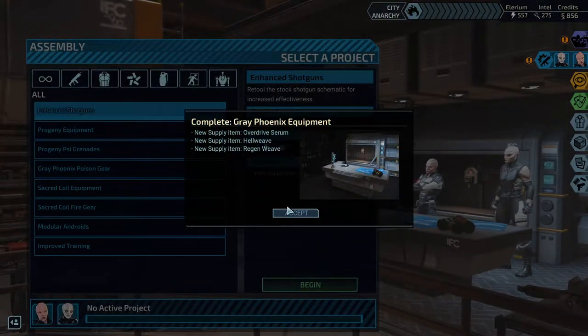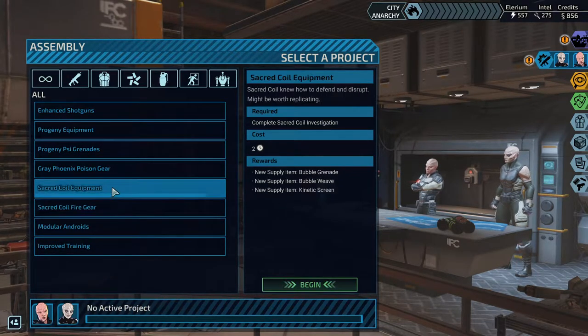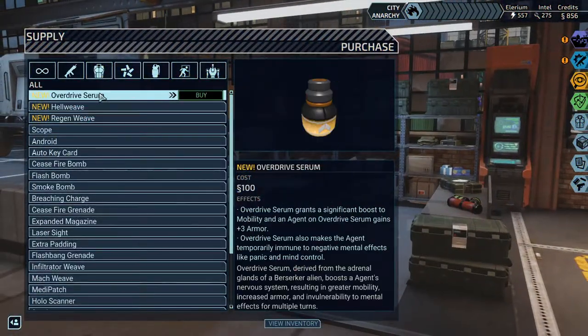New supply item: Overdrive Serum, Hellweave, and Regenweave. Sacred Core stuff, Dragon Rounds, Bubble Grenades, Bubbleweave, Kinetic Screen. Overdrive Serum grants a significant boost to mobility and free armor, and also makes the agent temporarily immune to negative mental effects like panic and mind control. So this is garbage. What else? Reflects 2 to 4 damage to any melee attackers. Wow. This redefines garbage.